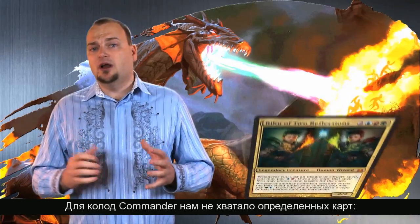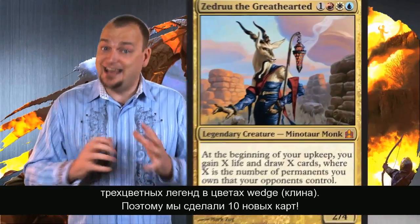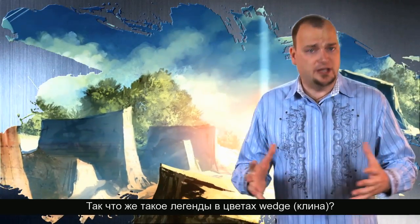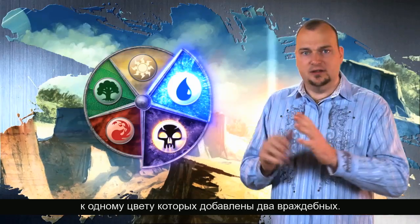One area that has been short on cards for Commander decks are 3-color wedge legends, so we made 10 new ones. A wedge legend is any legendary creature that has two allied colors and one enemy color, like the Mimeoplasm.